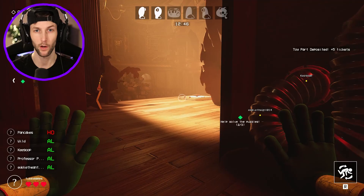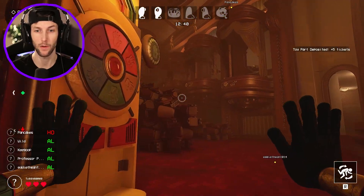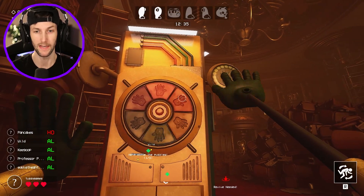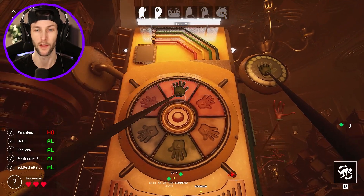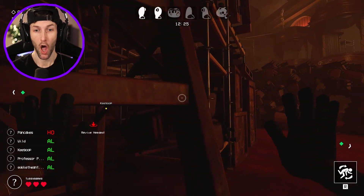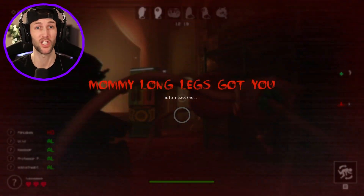We only have one toy completed so far. We got two pieces — looks like we're making Candy Cat, which is the toy we have to build to get the escape. This next game requires you to hit the light right when it turns on — it's more of a reaction game. Mommy Long Legs is actually reaching for me — she's right behind me and I couldn't even hear her coming!